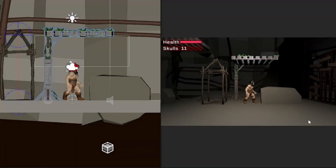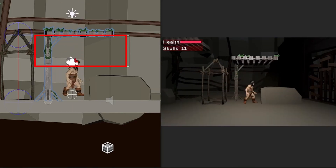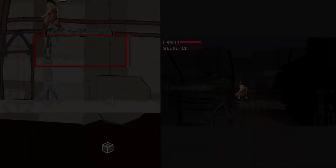I found a few different solutions, but in the end I went for a simpler approach. I disabled the player collision with the platform while the player is inside a trigger hidden below the platform.